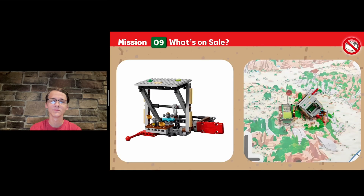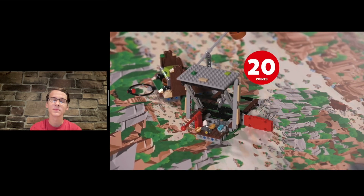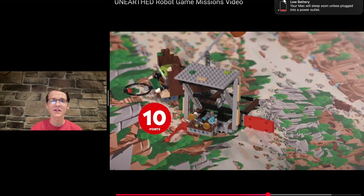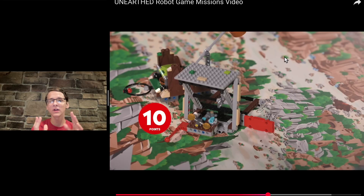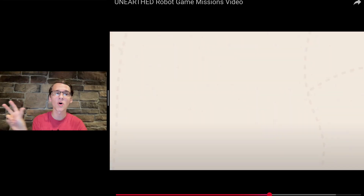Mission 9: What's on Sale? Restore the market stall and reveal items that were once traded between the village and its visitors. A lot of these missions seem like small missions put together — one mission with two separate mini missions. You're able to score about 30 points through two separate activation methods. This is where game strategy is really important, because it might not be optimal to score both sections of this mission at once. You could just flip up the market stand on one run and come back for the other points later, or just never flip up the wares.